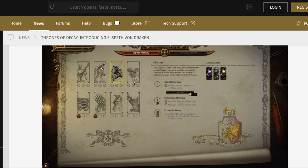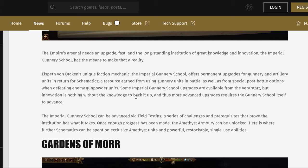Then you get Helblaster Volley Guns, Hellstorms, the Siege Tank, and the Land Ship. The Empire's arsenal needs an upgrade fast, and this is a long-standing institution of great knowledge. She offers permanent upgrades for gunnery and artillery units in return for schematics and resources earned from using gunnery units in battle, as well as from special post-battle options when defeating enemy gunpowder units.